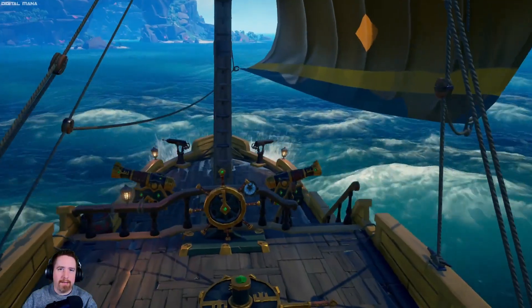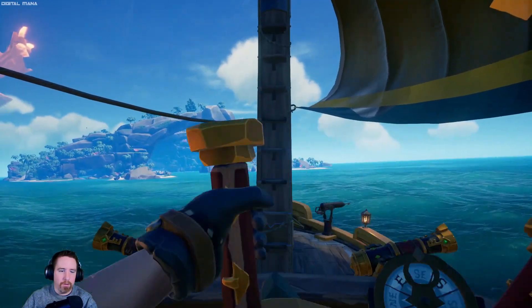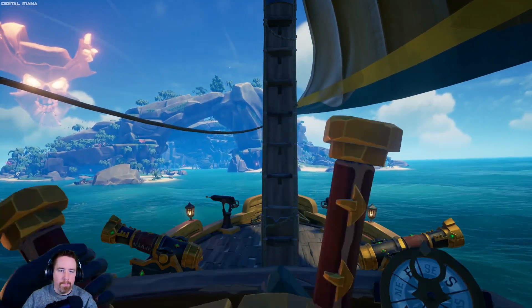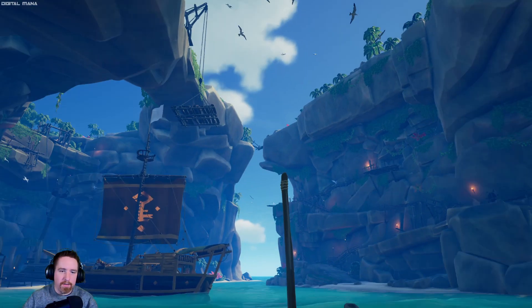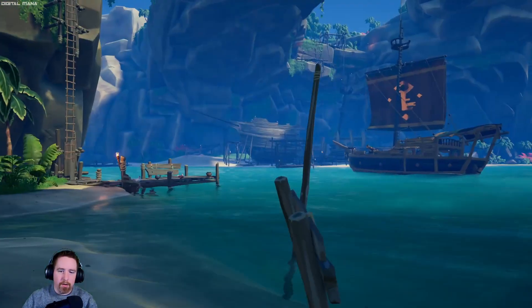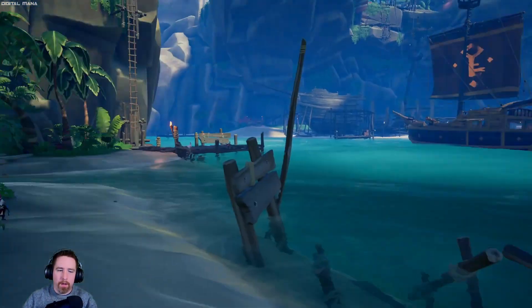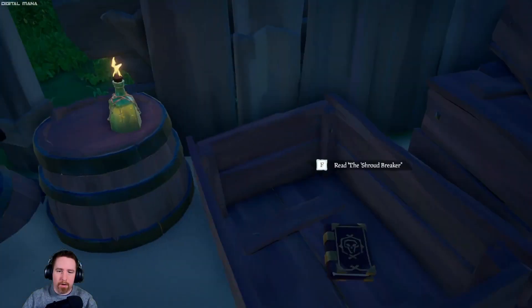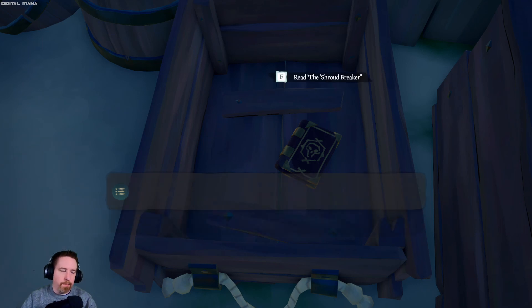We have arrived at Thieves' Haven. This place is gigantic, so I'm going to take you straight to the book — just because of how difficult it is to find your way around in this place. It is on the lower level here; you don't have to climb or anything, which makes it pretty easy to get to. As you enter in here, coming in towards the shipwrecked boat — or the boat that's being built, whatever's going on there — pull in; it's on your left-hand side. There's this little hut here next to the waterfall. Go into the hut; it's inside one of these crates here. Read your book, and there you go — that is book number four out of five for this commendation.